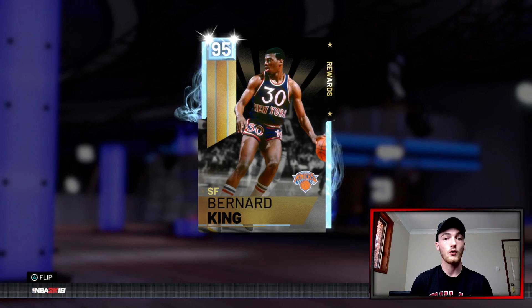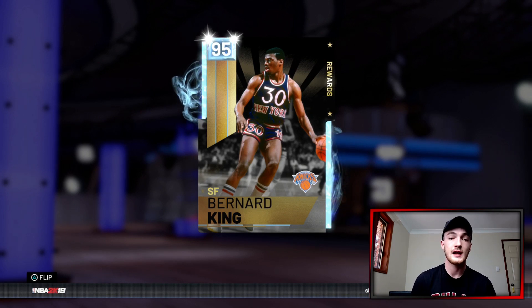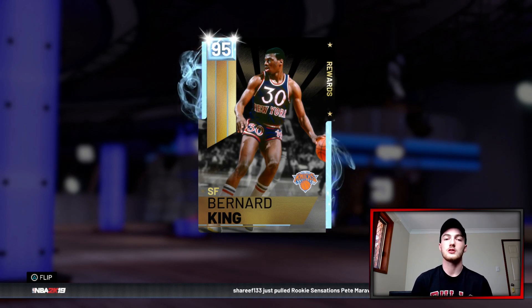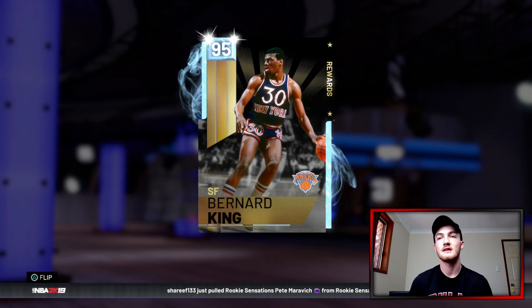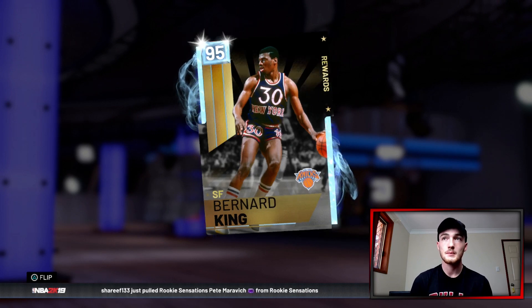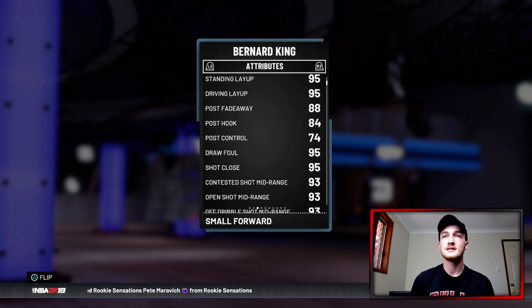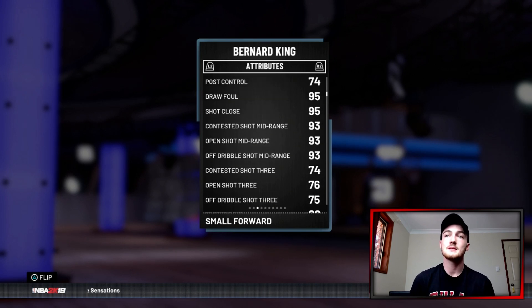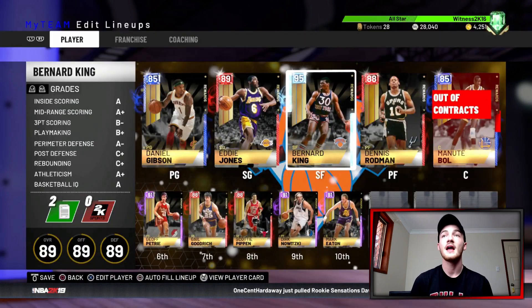Next is Bernard King at small forward. I run him on my squad and you get him for completing fantasy domination — it is worth the grind, trust me. His three-point shooting isn't great but his mid-range is in the 93s, and after using him for a while I don't think I've missed a mid-range with him. He's insane.